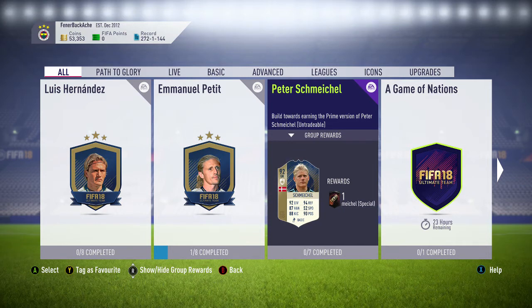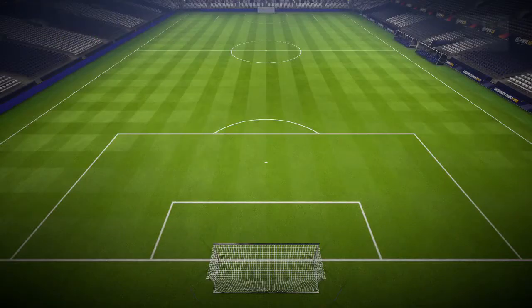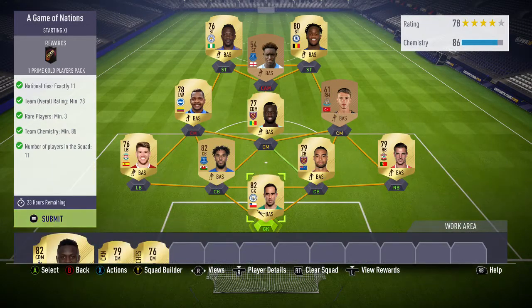Today we're completing a Nations SBC. For this you get a prime gold players pack, which is a 45k pack — pretty good. All you need is 11 nations, 78 rated, a minimum of three rare players, and 85 chemistry minimum. I've gone for the BPL because I seem to have quite a few in my club.